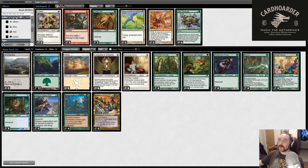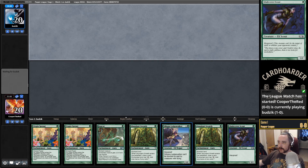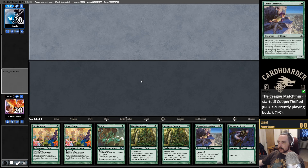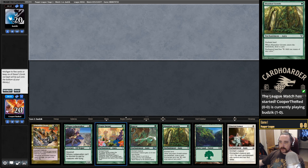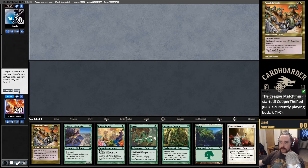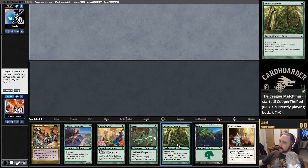Let's join the queue and see how we do. This is a pretty obvious mulligan — we have no lands, so no way to keep it. Alright, this is keepable. What do we get rid of here? I'm thinking probably the cloak, maybe the Abundant Growth?